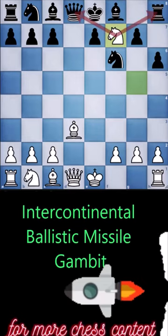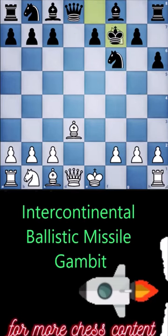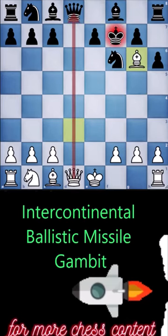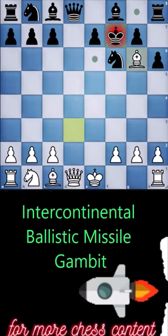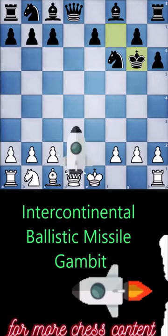At this stage, it may seem reasonable for your opponent to capture the Knight. After playing Bishop to G6, you initiate a discovered attack on the opponent's Queen while simultaneously putting their King in check. Black decides to capture the Bishop, and this is where you launch your Intercontinental Ballistic Missile attack on the enemy Queen.